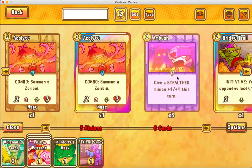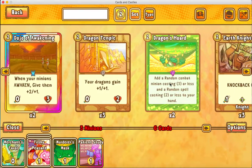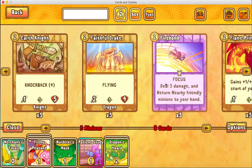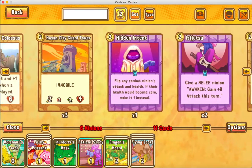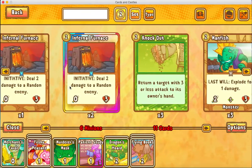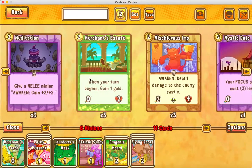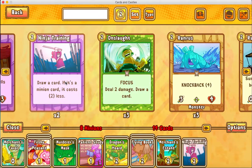Then you usually go to the two-cost cards. These are cards you want to have in your hand in the beginning. Dragon's Horde is a great card to have. Flying Books for card draw — and this is just because I'm using a pirate deck. Sometimes you want to get lower-cost buildings too. We'll put in two Merchants Estates and a Ninja Training. Now we've got eight cards that are two-cost.